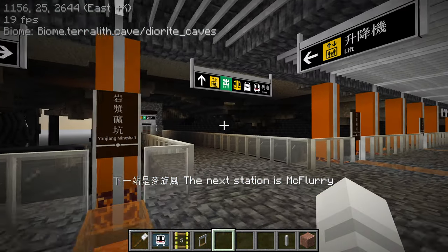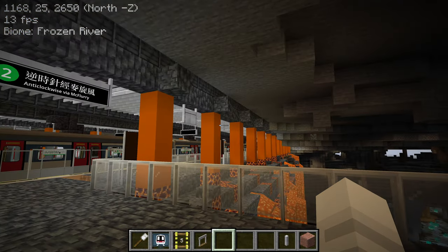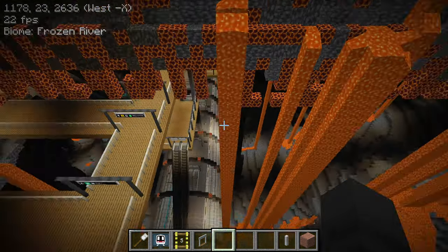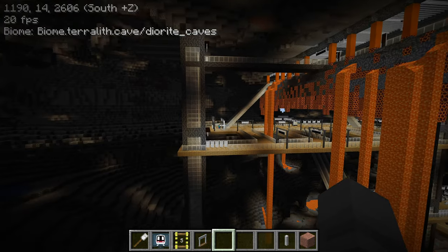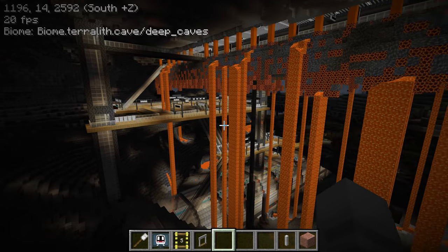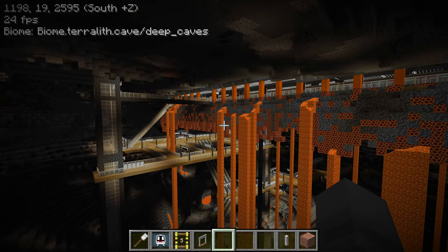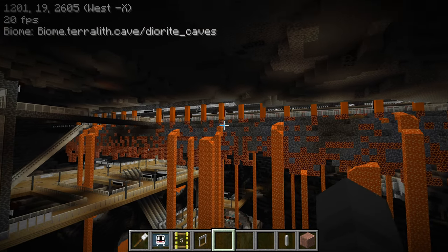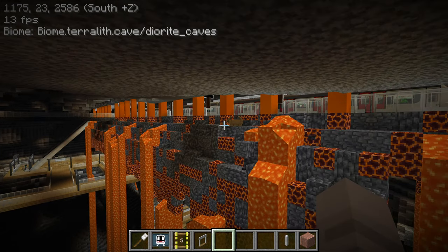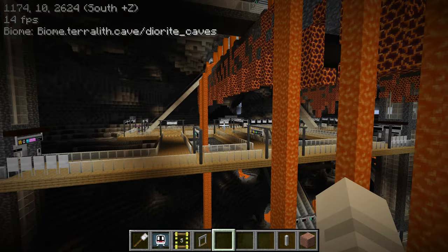We are here at Yanjiang Mineshaft. This is one of the other stations that I would like to show off. This was built a long time ago as well, probably not in 2023, but still one of my favorites to this day. Take a look at this architecture — it's supposed to be designed like the magma is flowing off the sides. This platform is melting away. That's the idea.